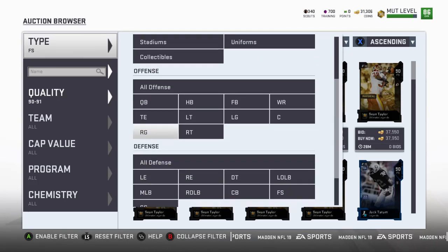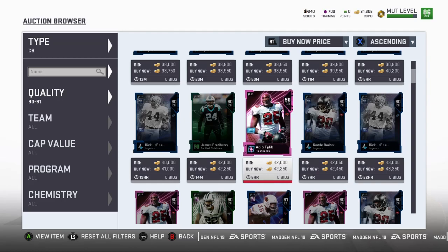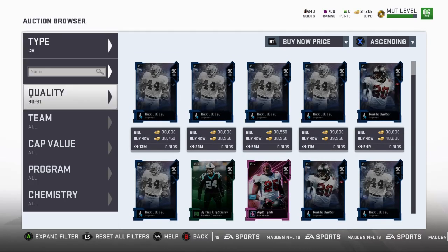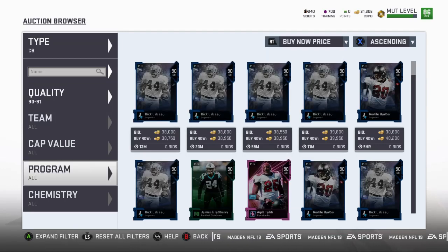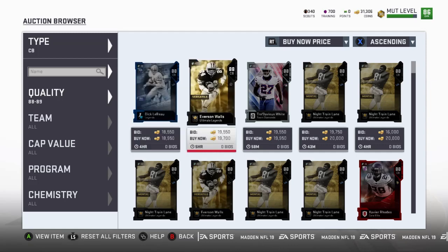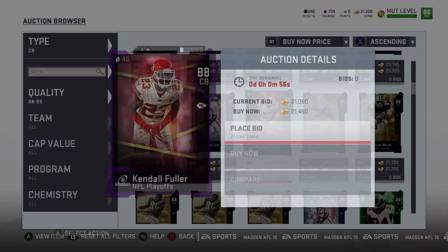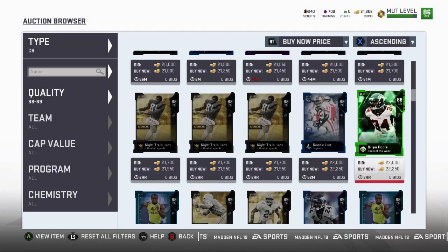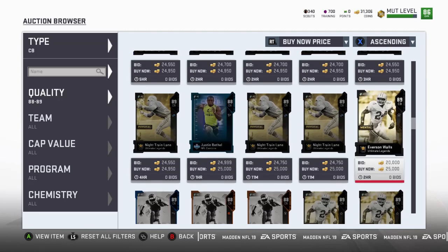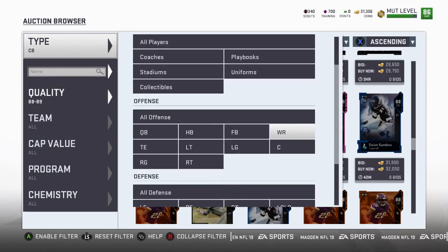Now we gotta look for a cornerback. My friend wanted Bud Dupree but we might have to wait on that one because we're going to need a good cornerback first. These guys are up there in price. We don't necessarily need a 90 right now. Let me go down a little bit. We're not getting Everson Walls right now. We need someone speedy and tall — Kindle Fuller maybe. These guys are still expensive. You know what, we're gonna hold up and go look at that linebacker instead.